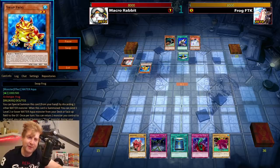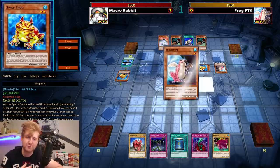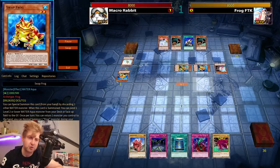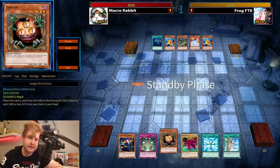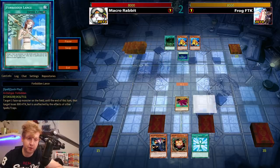Going second, the deck does have draw cards like Mirror of Greed and Hand Destruction. You can mill your entire deck first with Substitoad, then use draw cards like Hand Destruction, Moray, and Poison Draw Frog. We see Mass Driver, but this game is not one I'm going to win going second here.